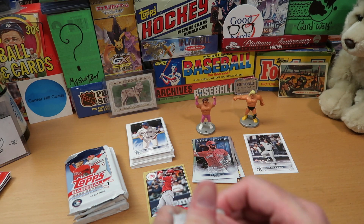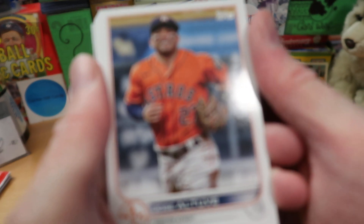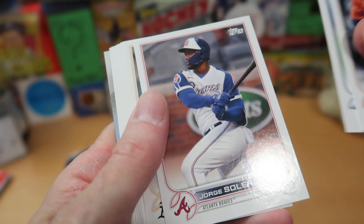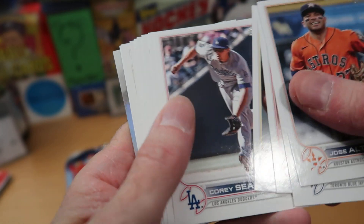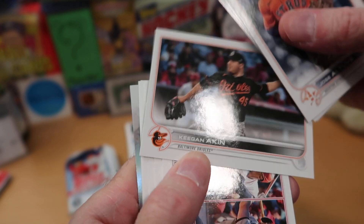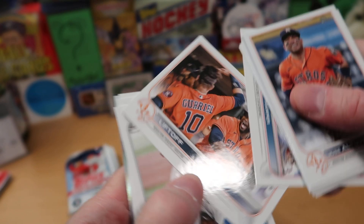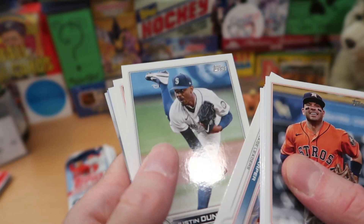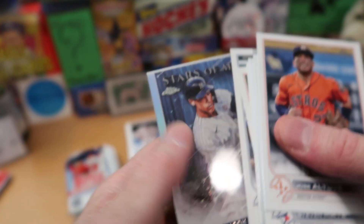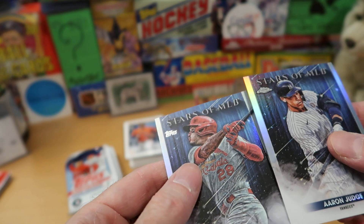We go to our next pack and we are at about the halfway point for this blaster box. I think we're going to need to do a little better — the numbered card was pretty good, but it's not a big star. Jose Altuve is our first card out of this pack, then Steven Matz, George Soler — nice card. Yan Gomes and Corey Seager for the Dodgers. Another League Leader card there for the Home Run Leaders, and then we get an Orioles card — Keegan Aiken, our first Oriole out of this box. Another League Leaders card of the batting average leaders — Turner, Soto, and Bryce Harper. Then the liftoff Houston dugout routine. Justin Dunn, Michael Brantley, Danny Jansen, and one more flip for Aaron Judge Stars of the MLB — that's pretty sweet. And then Nolan Arenado right behind him.